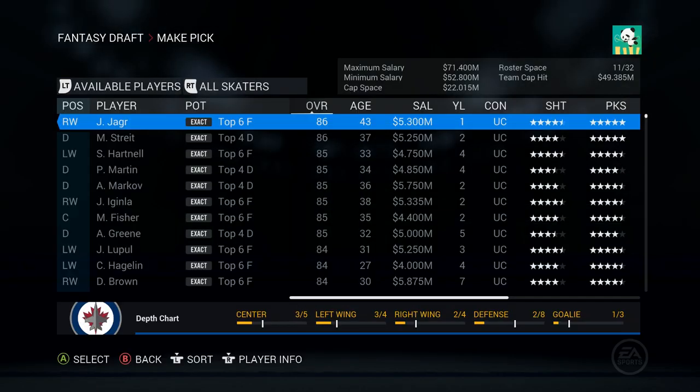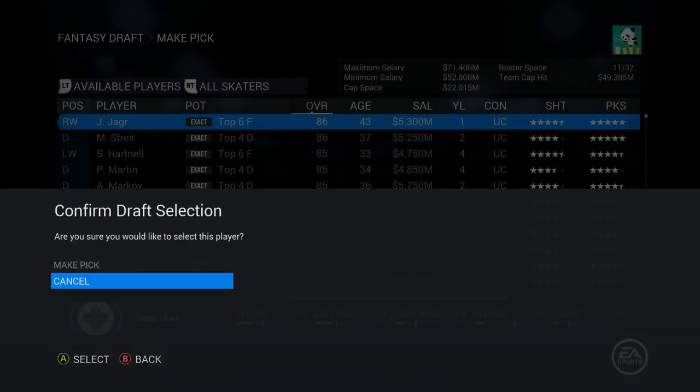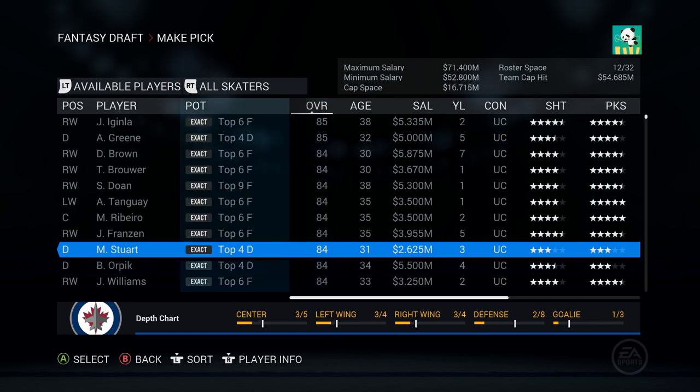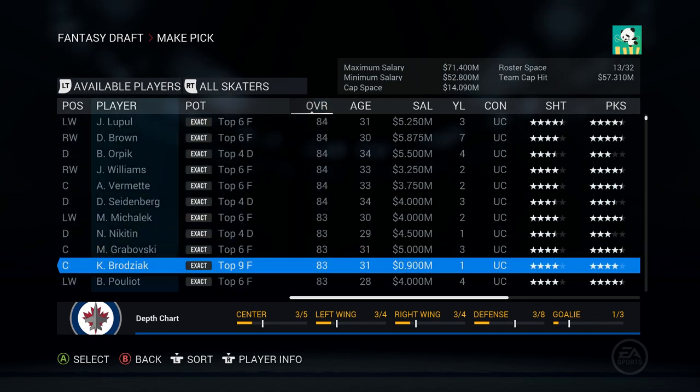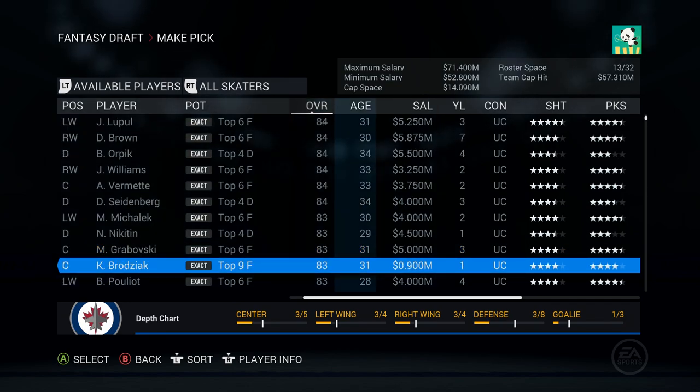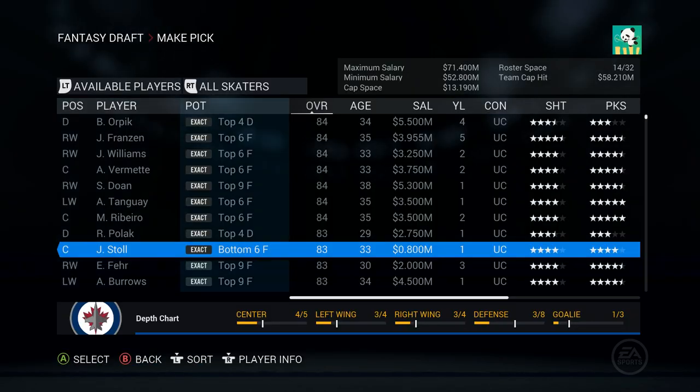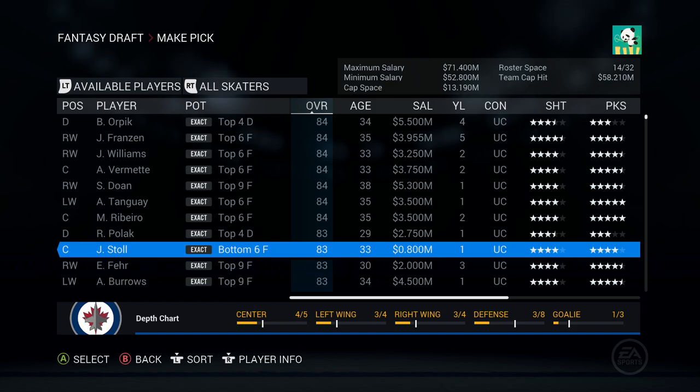How many players do we have left? We need a total of four forwards, four defense, and a goalie. But can I say no to the man, the myth, the legend? I don't think I can. We'll make it work - I'm taking Jager. That salary isn't so bad. Stewart, Kyle Brodziak at 900k will be our final center. Actually I lied - we're also taking Stoll. I don't care if he's a center, one of these guys can play on the wing. They'll live.